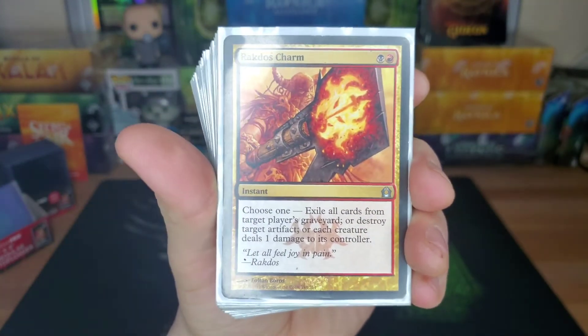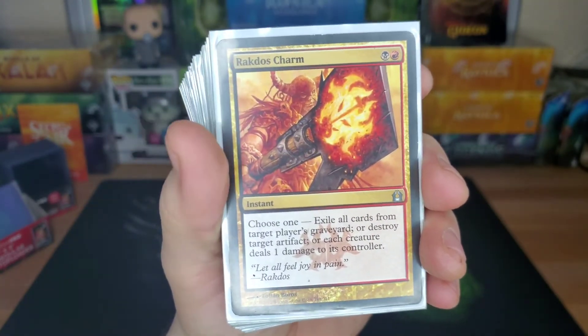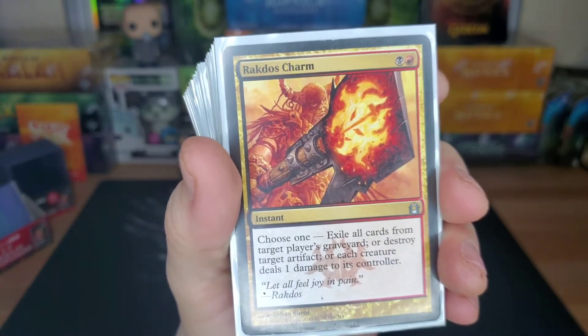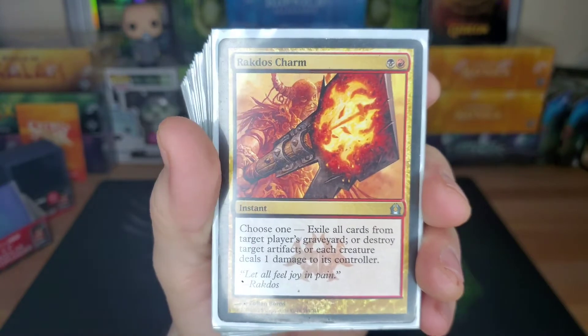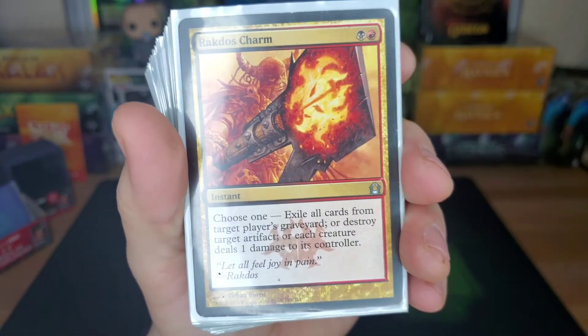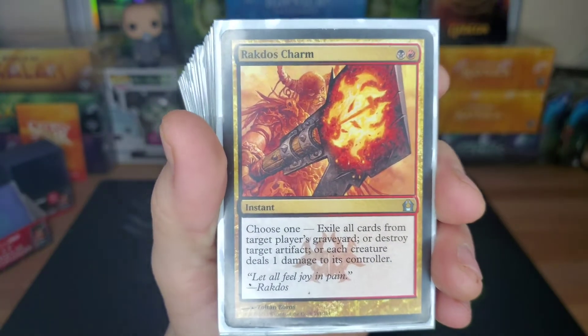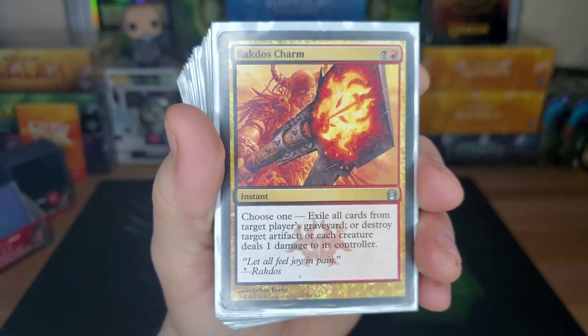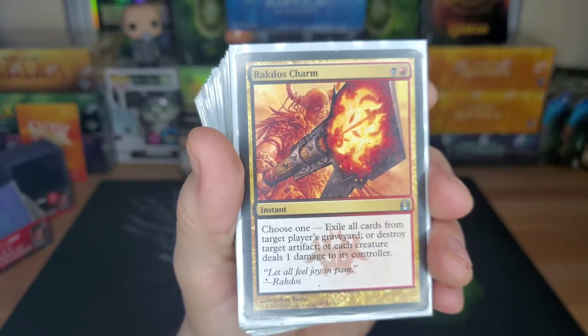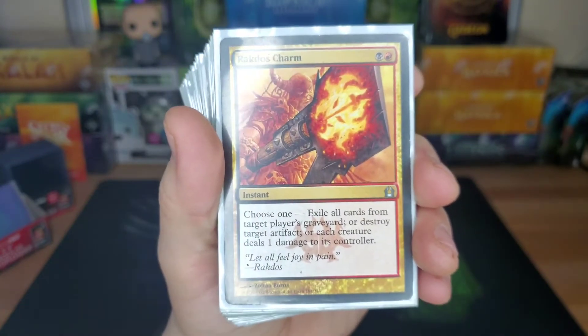Rakdos Charm — Rakdos cost, choose one: exile all cards from target player's graveyard, destroy target artifact, or — here's the one I like — you let somebody make a million Thopters or 1/1 tokens and then play this at instant speed, and each creature deals one damage to its controller, killing them all.